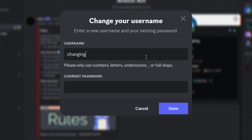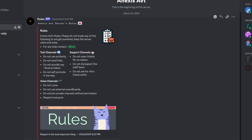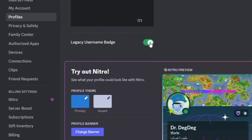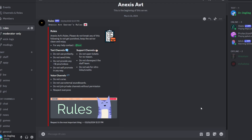If you changed your username manually after the update, you will get this badge. But if Discord forced you to change it — for example, because you didn't log in for a long time — Discord likely changed it automatically, so you may not have the badge. If you did change it yourself, go to User Settings, then Profiles, scroll down and you'll find the Legacy Username Badge there. You can enable or disable it to show or hide it.